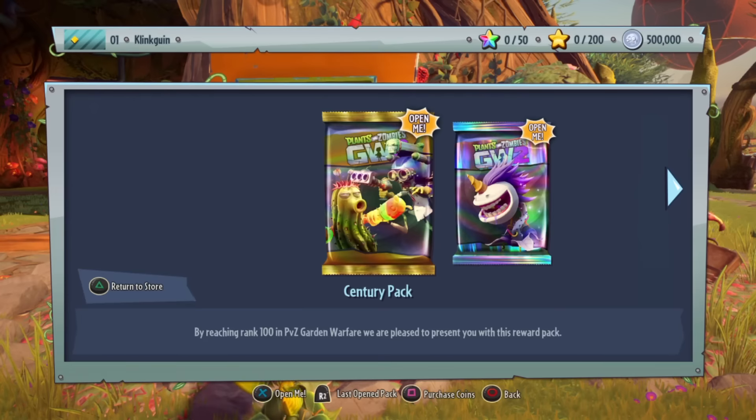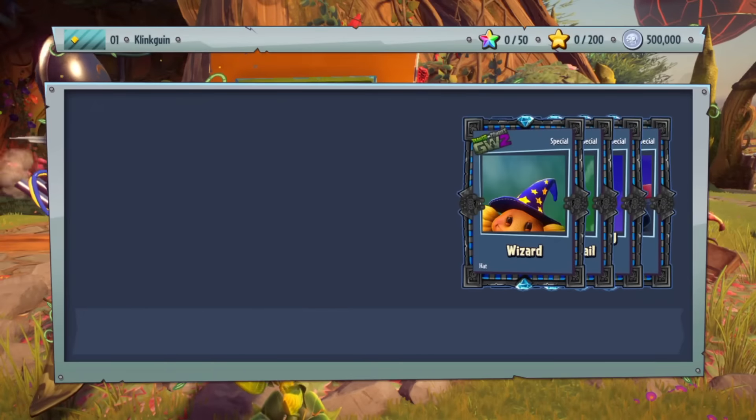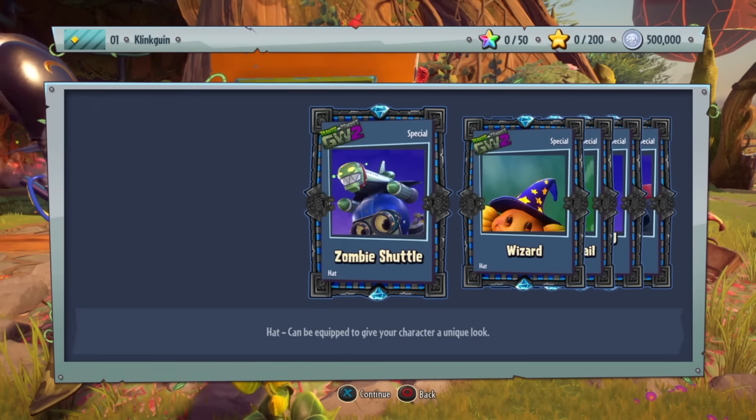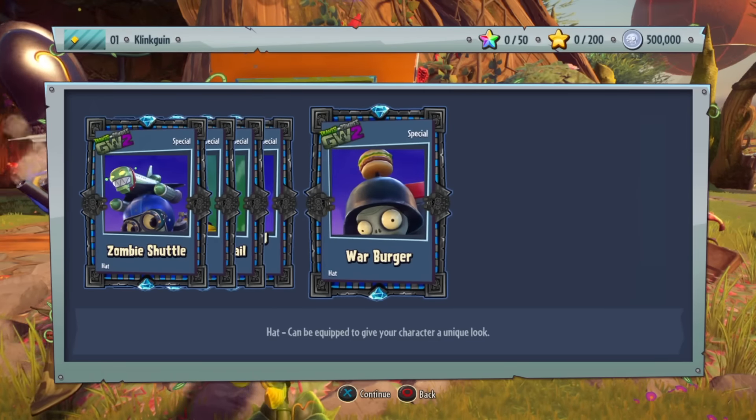We get the Sentry Pack for reaching rank 100 in PvZ Garden Warfare — Zombie Shuttle, Wizard Hat, Stinky the Snail, Red Ramming Hood, and War Bugger. And here is the rank 313 pack — the Unicorn Chomper pack! Let's open this up right now and see this special character.